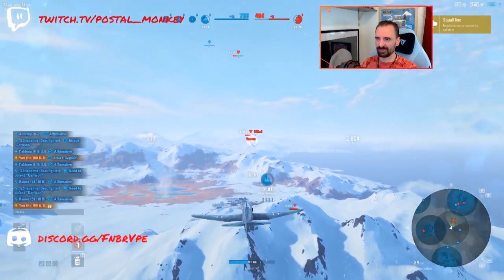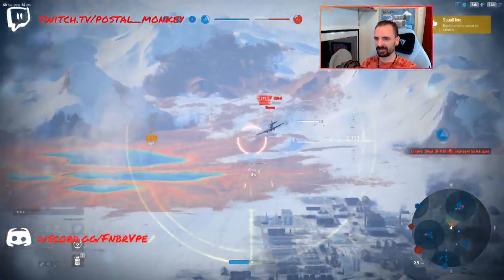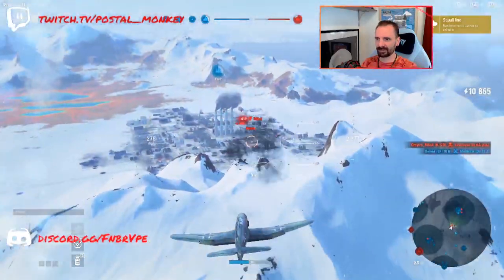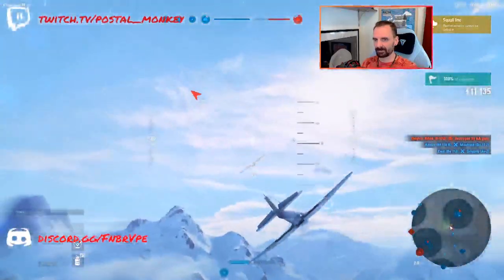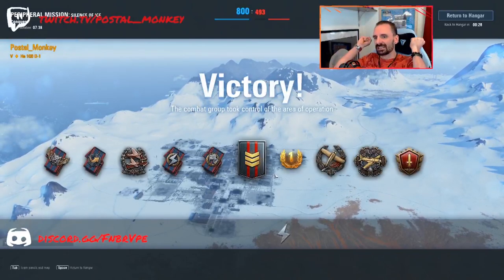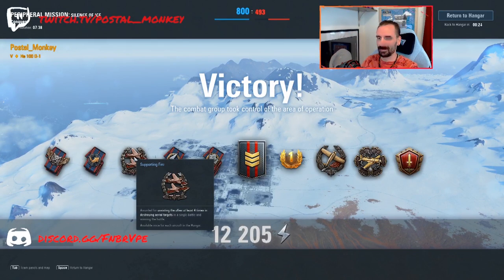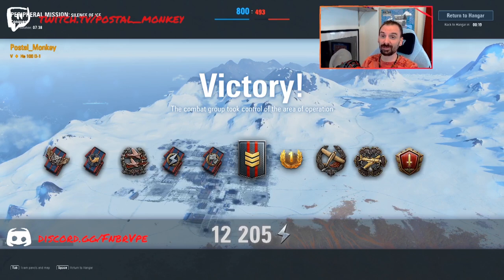We're going to see if we can knock out this ground attacker. I think this will give us a hat trick, which would be hilarious — but I'm not going to be able to get him in time. You'll get the assist badges pretty easily with this plane.